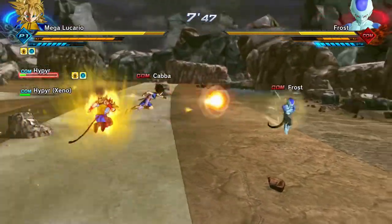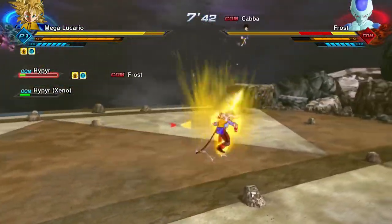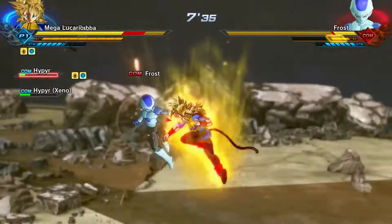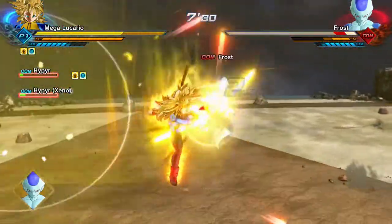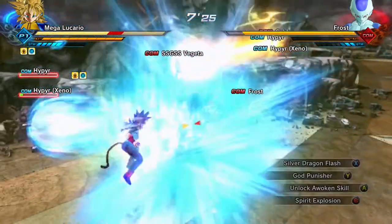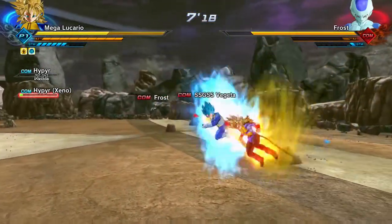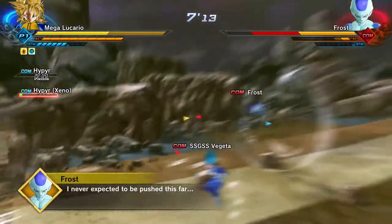Saiyans are the only characters who get Zenkais, to the best of my knowledge — I haven't read the manga and I'm not up to date with it. But how exactly did Frieza catch up with like 15 years of experience in four months? I'm a bit confused on that. Talking about Resurrection F, by the way, in case you didn't know.